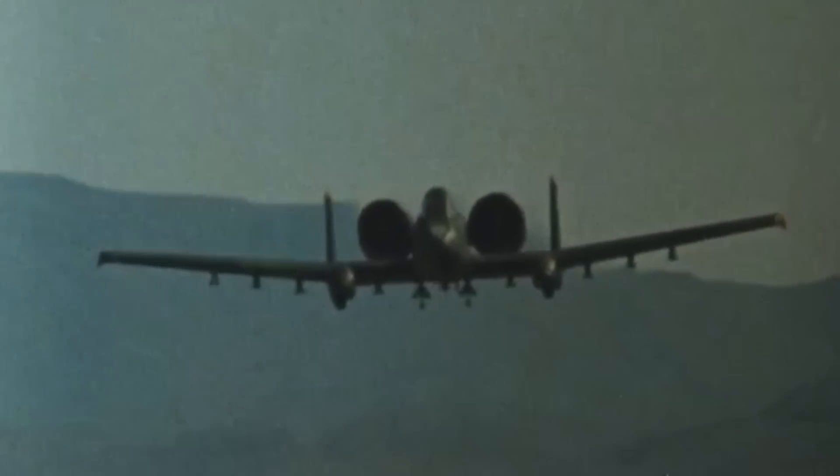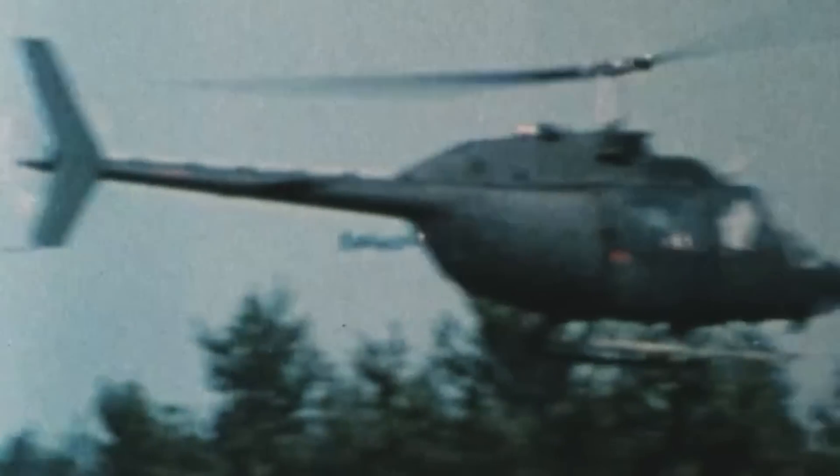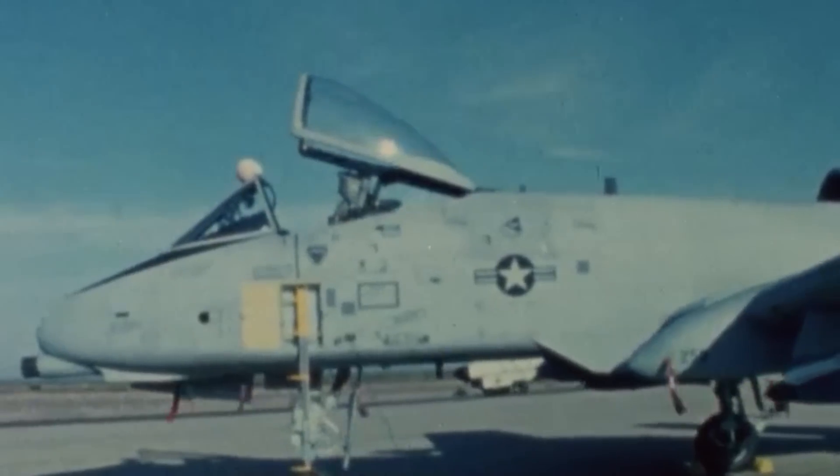In September of that year, US Air Force Chief of Staff General John P. McConnell ordered the design, development, and production of a rugged and survivable close air support aircraft to protect combat troops on the ground, and the winning proposal came from Fairchild Republic. The winner was chosen because of its dramatic low-altitude maneuverability, weapon accuracy, survivability, and mission-capable maintainability. Two YA-10 prototypes were flown for the first time on May 10, 1972, by pilot Howard Nelson. Then, after several trials, the Air Force approved Fairchild Republic's prototype for production. The first A-10 flew in October of 1975, and deliveries commenced six months later.